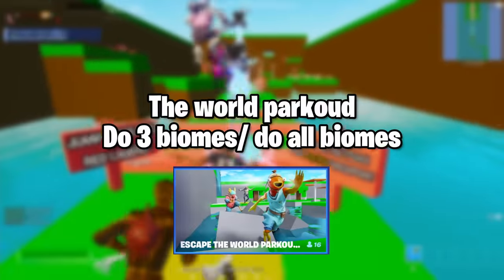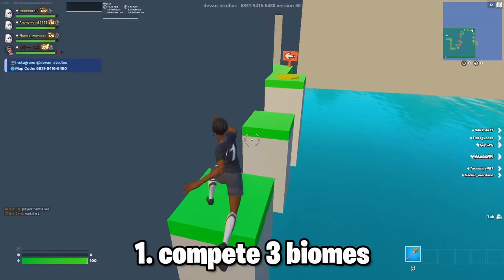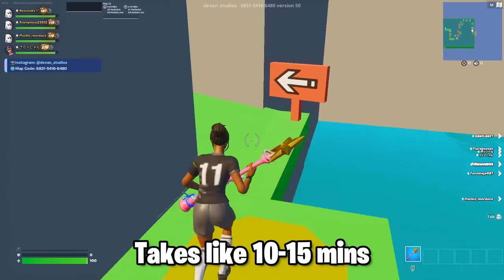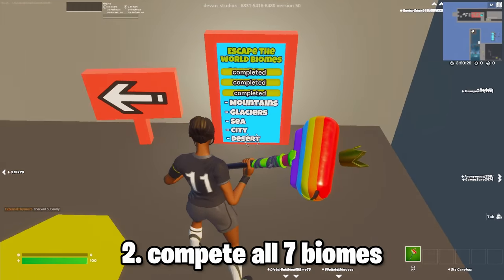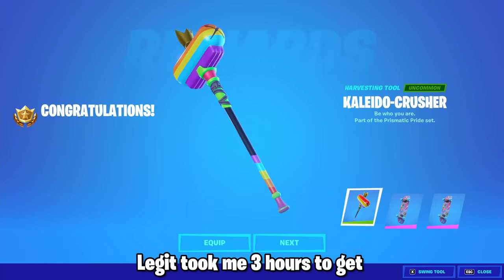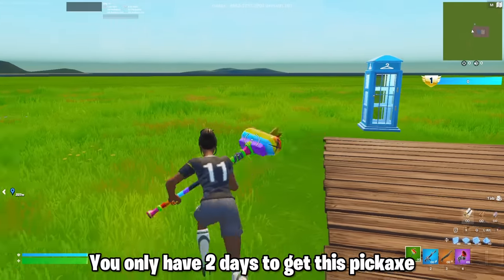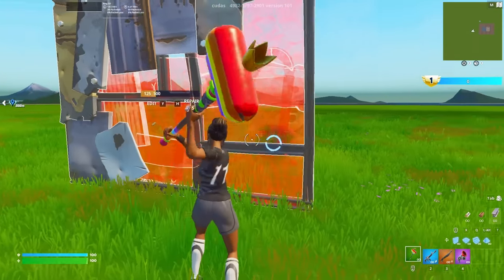The sixth and final island is Escape Parkour World. This is basically a parkour map with seven biomes. The first quest is to complete three biomes, which takes about 10 to 15 minutes. The second quest is to complete all seven biomes. Finally, after you complete the 10 quests, go back to lobby and you will get the pickaxe. It's like a rainbow pickaxe with a floating crown, and when you hit a structure with it, it makes a rainbow mark.